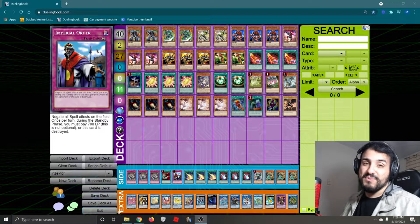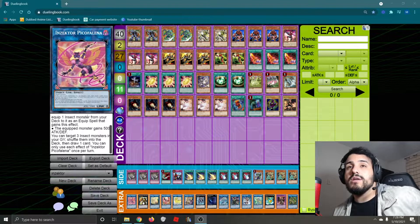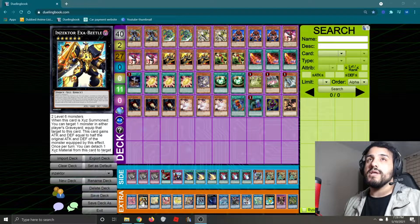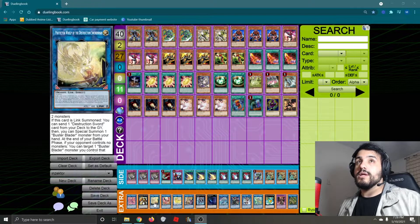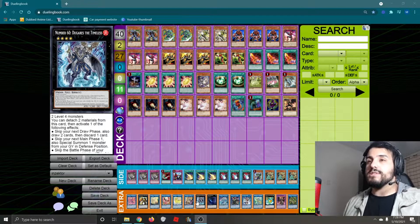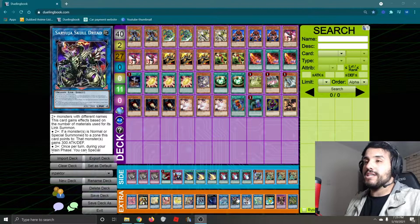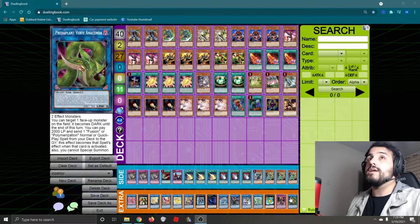And our extra deck is where it gets pretty spicy. We're running Pico Falenia, which helps us equip one of our Inzektors and target three Insect Monsters in our graveyard, shuffle them, and then draw a card, to recur our resources. Then we're running Exit Beetle, which is necessary for the combo. Then Protector Whelp of the Destruction Swords, also necessary for our end board. Three Nightmares, the Unicorn and the Phoenix. Access Code for the OTK. Dugares because it helps us extend even farther. Dweller. Crusadia is part of our end board. Skull Dread because we spam so many monsters. IP, Apelousa, Leviurath, Sea Dragon, Dragoon, and Verte Anaconda.